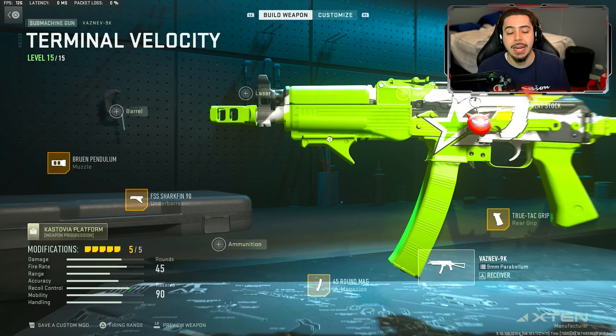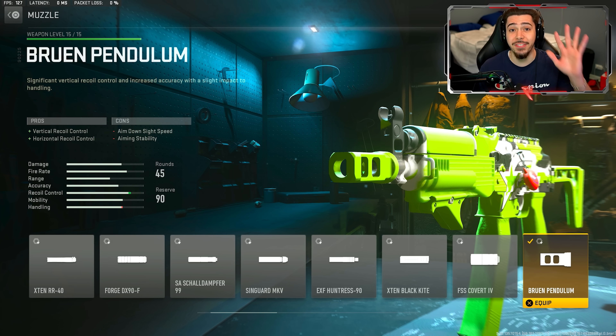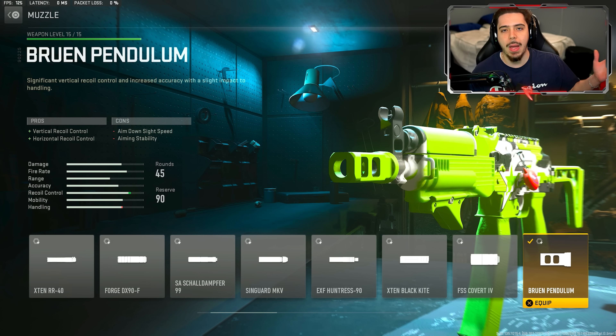For the second attachment — or his second attachment — we have the Bruin Pendulum Muzzle, where you get vertical and horizontal recoil control. This weapon, the VazF9K, already doesn't have any recoil, but when you have this and the underbarrel together, you are literally shooting laser beams.